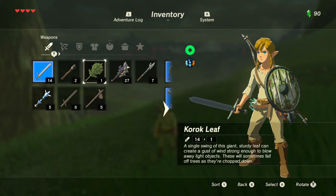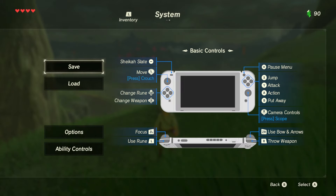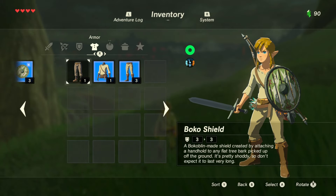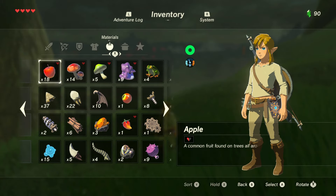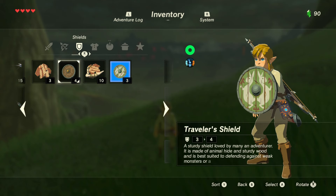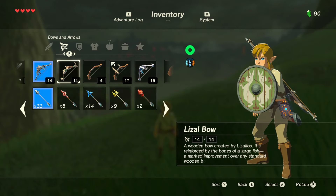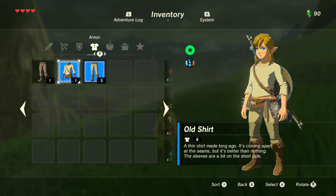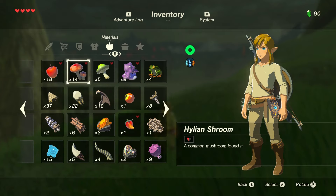I'm going to assume that because you have access to so many different types of weapons, they go bad after a while — and yes, that's correct. The number on the lower right of each item is how strong that item is, and after a while the item breaks and you can never use it again. So far I don't know anything about crafting weapons.